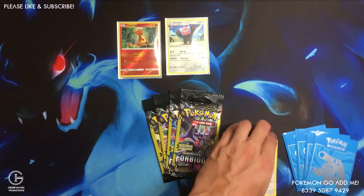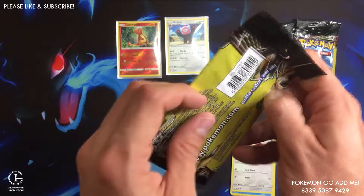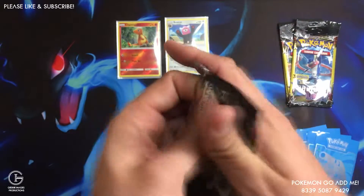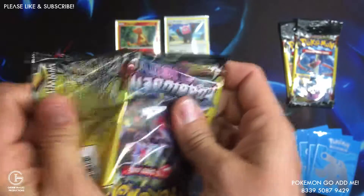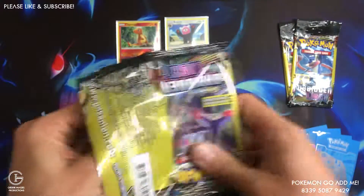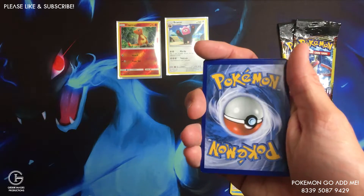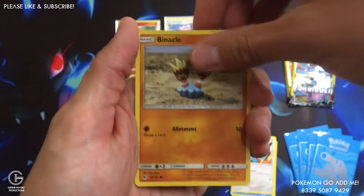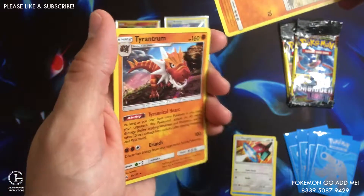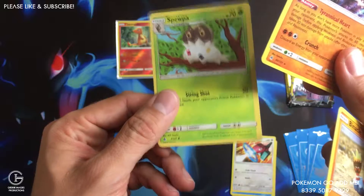Okay, let's get into these mini packs. All right, let's see what we got. We got a Binacle and the Tyrantrum holo — holo rare, nice — and a Spewpa.